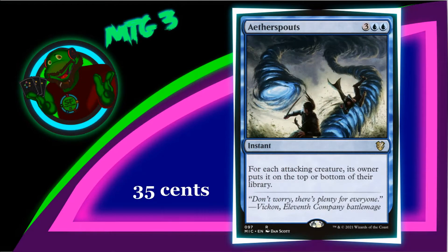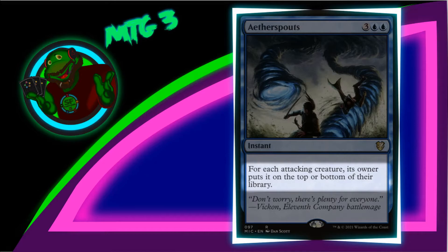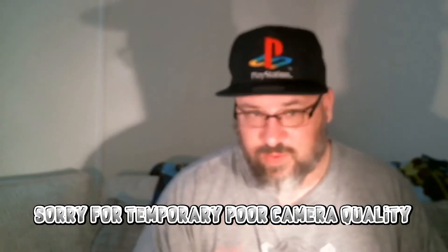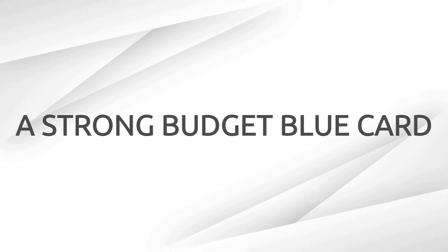Aetherspouts costs three generic, two blue. It is an instant. It says: for each attacking creature, its owner puts it on top or bottom of his or her library. This card is nuts — it is insane, really strong. There's Aetherize, which is not a budget card compared to these cards, but Aetherspouts is just as strong and costs five mana instead of four. As a budget card, it really makes a good filler card and a good combat trick.